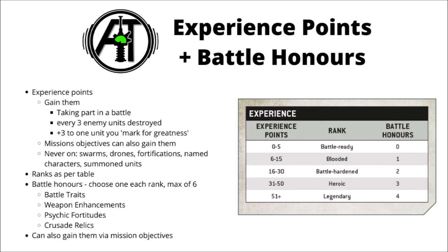Experience points gain you ranks. When they get six or more experience points they'll be Blooded, then 15 or more for Battle Hardened, 30 or more for Heroic, and 50 plus for Legendary. Each time you gain a rank, you can gain a battle honour — basically an increased ability. Each time you gain a battle honour, you can choose from four different upgrades: battle traits that directly upgrade the unit, weapon enhancements that directly upgrade one of the unit's weapons, psychic fortitudes which make them better psykers, or Crusade Relics — a big list of generic relics that give powerful abilities. Each unit can acquire a maximum of six battle honours. Each battle honour gained adds one to your Crusade points, and for each Crusade point you have more than your opponent, they get that many command points during missions — which in theory should go some way to balancing armies with loads of battle honours against those with very few.